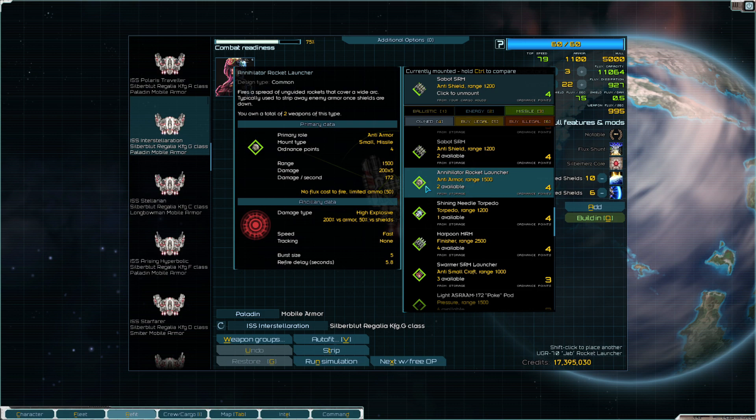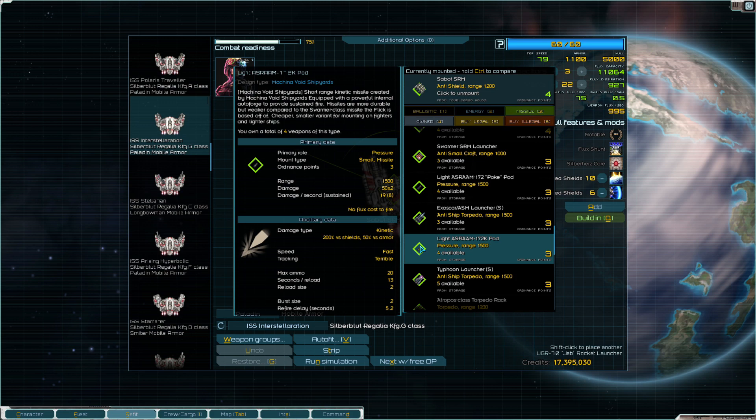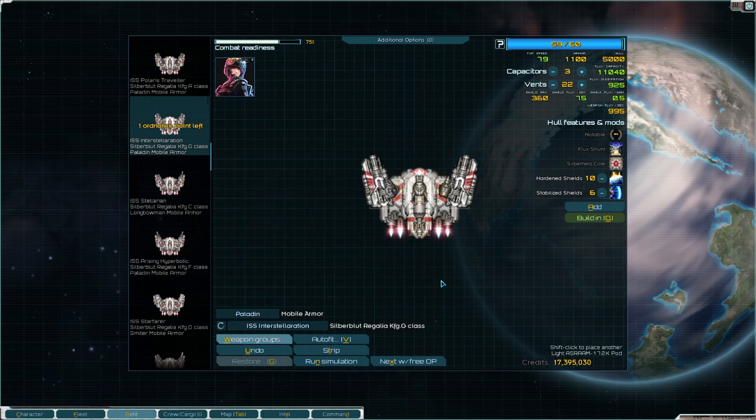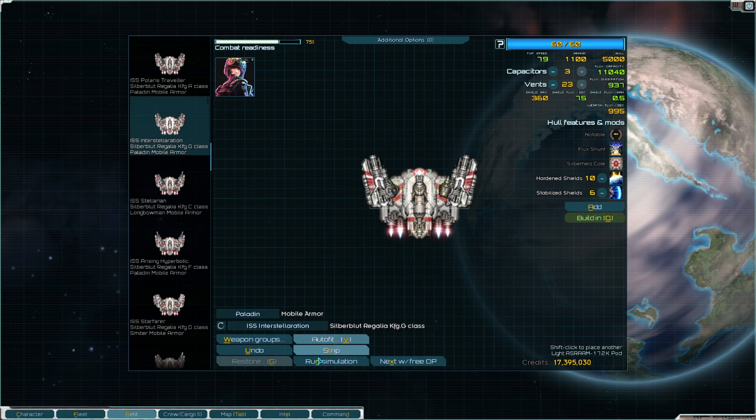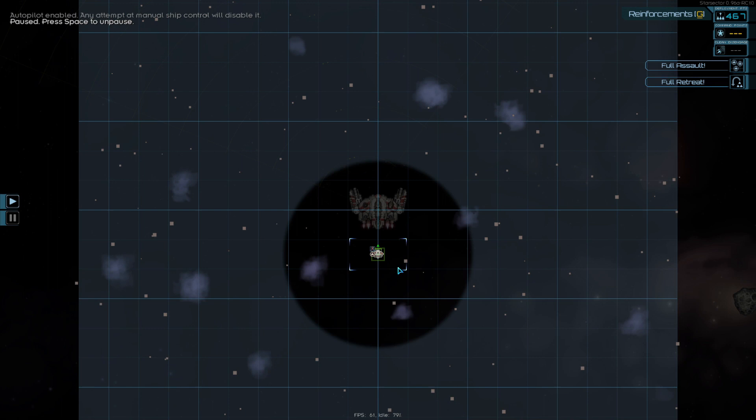How about a couple little ARAMs? This is all kinds of fun. You have a hardened shield and a flux shunt — reduces hard flux at 50% of the normal rate when shields are on. Aren't you interesting! Let's have you go up against this guy and see what's up. They don't have a lot of weapons, so things can be tough.